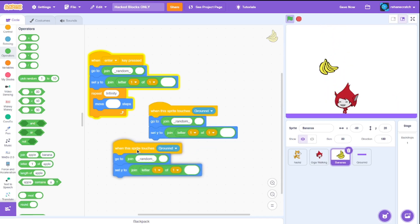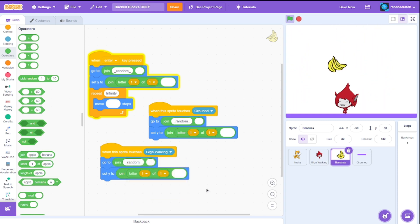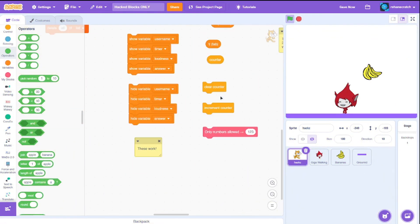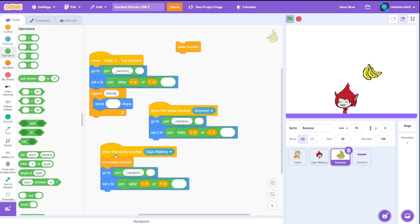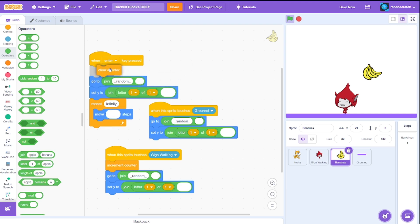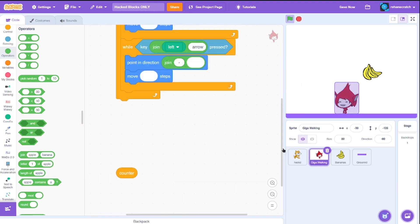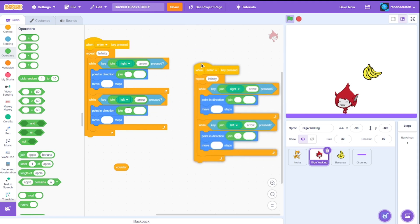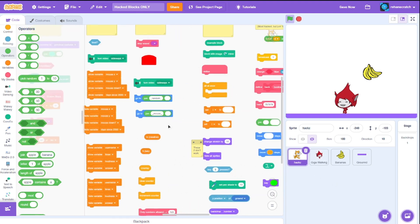That works flawlessly — this block should have been in normal Scratch! Now I do the same but instead of ground, I use 'giga' — when the banana touches Giga it automatically randomly spawns again. For the score, we can't create variables normally but we found a counter variable in our hack blocks. When the banana touches Giga we increment the counter, and when the game starts we clear it.